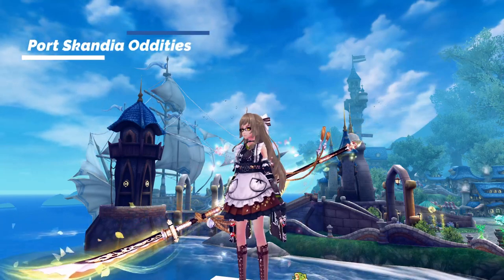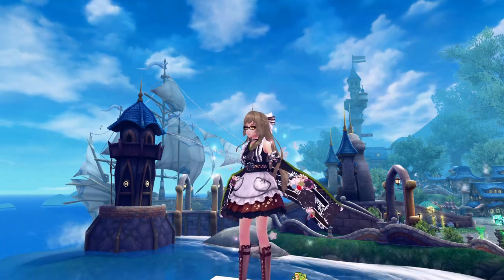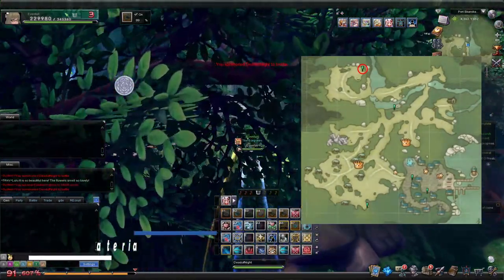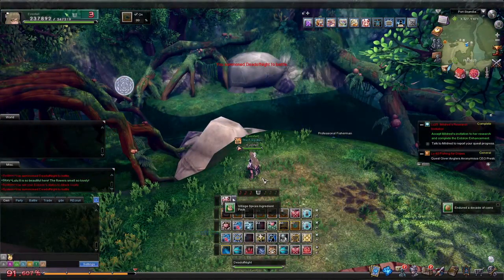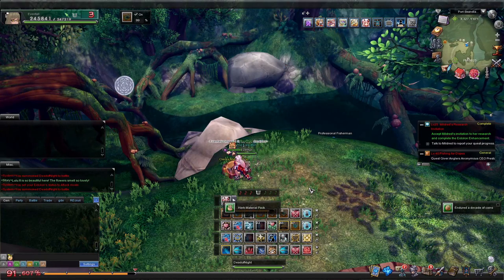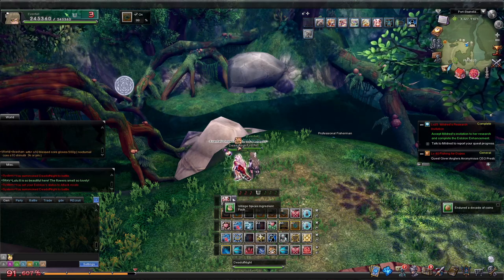A couple weeks back, five new oddities were added to Port Scandia. I got you covered with the guide for them right here! The very first thing you want to do is head up to the Kleos material box and investigate it until you get three different items — it might take a while. We're going to use these on various oddities throughout the map.